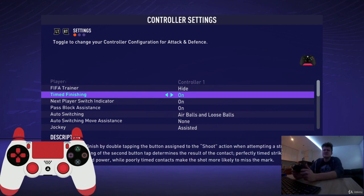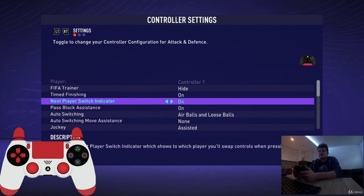Next one is timed finishing. You can leave it on. It is quite important to use timed finishing while scoring free kicks and penalties. Next one is next player switch indicator — 100% on, because if you turn it off, it will be pretty much impossible to defend.